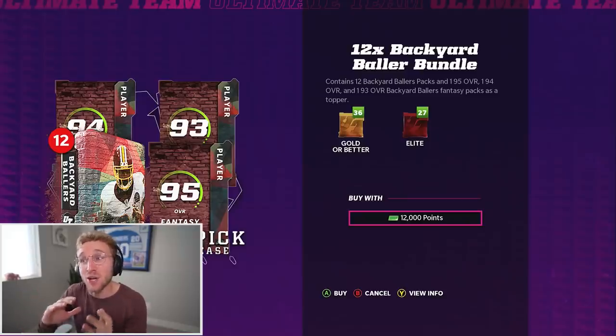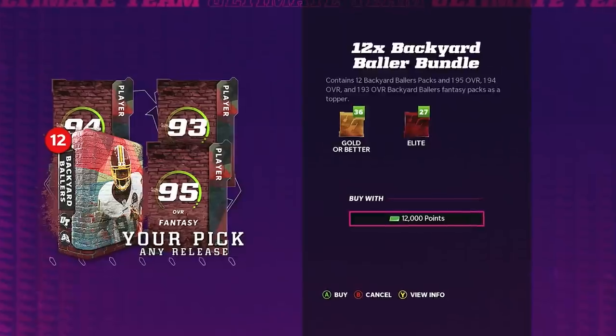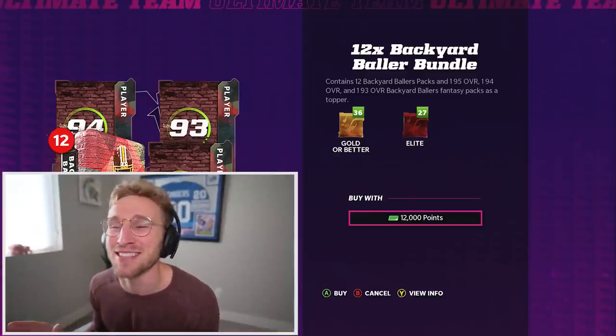Backyard Ballers! This is actually cool because Madden is so used to recycling promos that to see something distinctly new, I'll give you a golf clap. You don't get a real clap, EA, but you get a golf clap. Technically this is really just an out-of-position promo, but it is super cool to get it this late in the season, and they have some crazy, completely random cards in this promo.